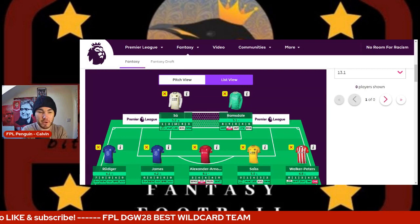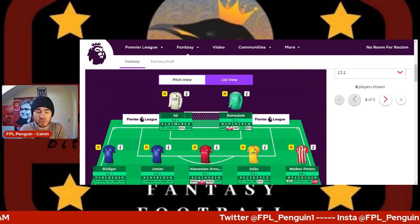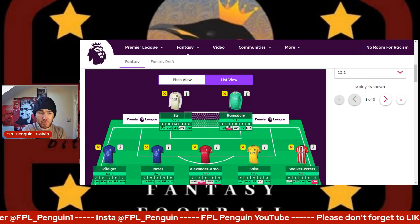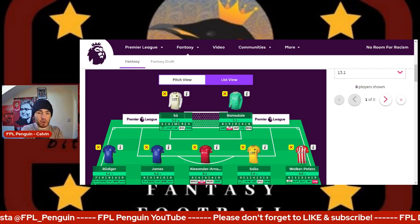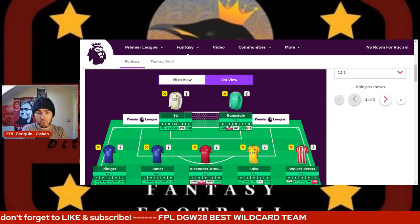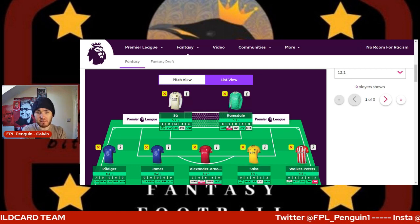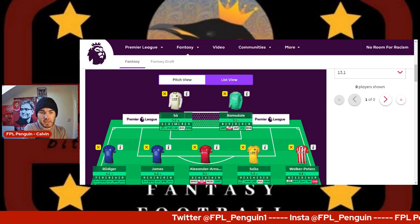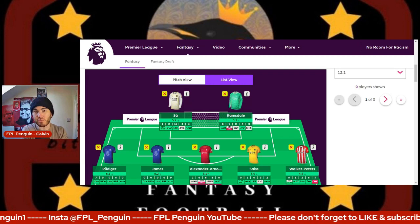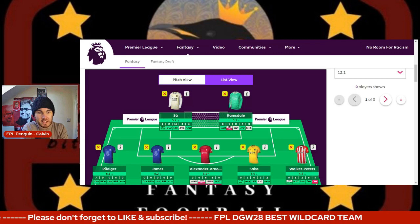Starting with the goalkeeper and defense: the reason I've gone for Sar and Ramsdale — Sar's got some low xG against, he's got a double game week coming up. I think tripling up on Wolves' defense, if you can do that, isn't a bad idea. Wolves have looked relatively tight — despite losing one-nil to West Ham last game week — they're a relatively tight unit. They've got Crystal Palace and Watford in a double game week, and that looks really nice for a double Wolves defense.